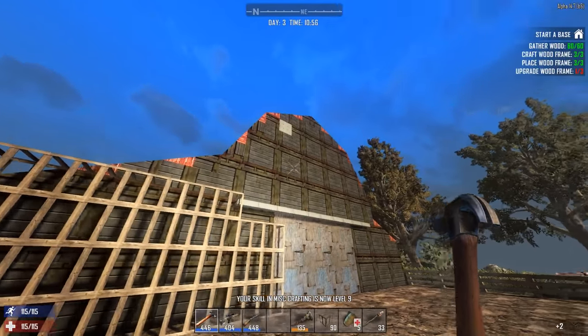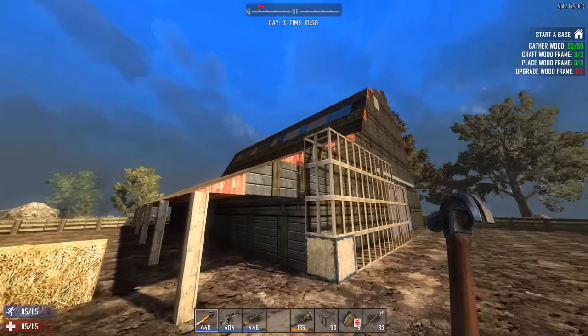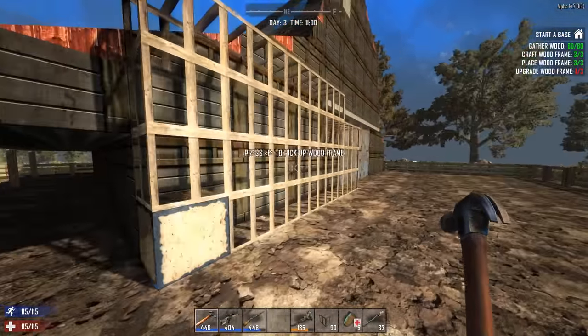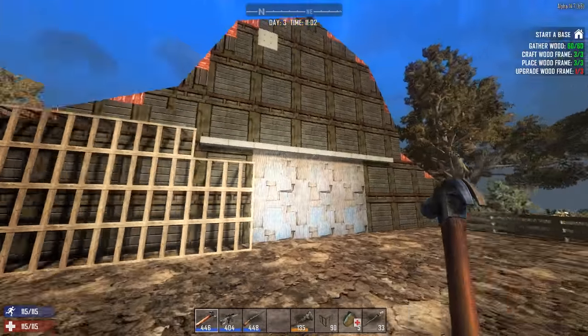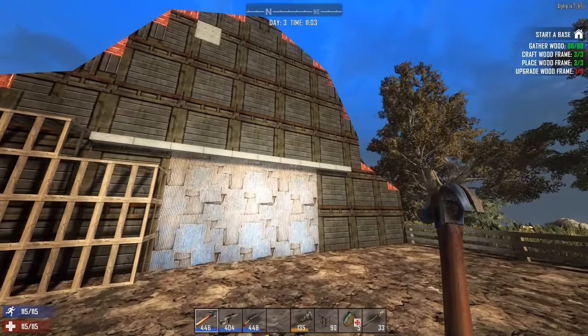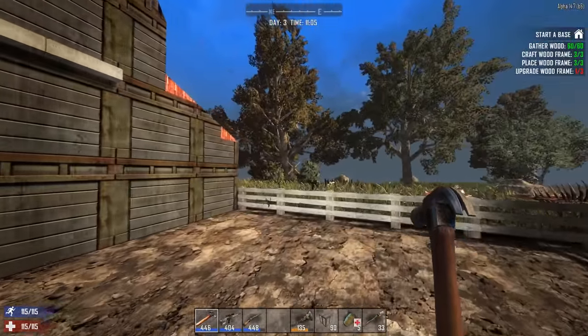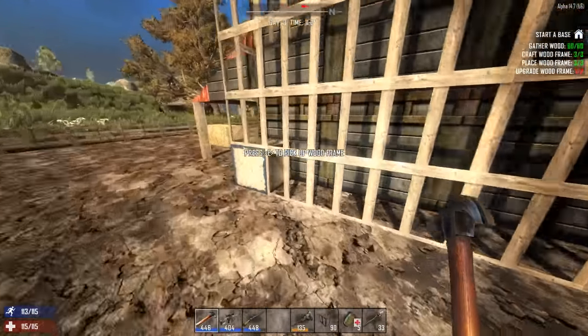I like to find just a big structure — like this barn, for example, which is a very good candidate. You can see I've already upgraded this a lot. So essentially find a relatively large building and just upgrade it, even if you have no intent to stay here. Upgrade it as high as you can with the material you have, whether that's wood, scrap, concrete, or steel.